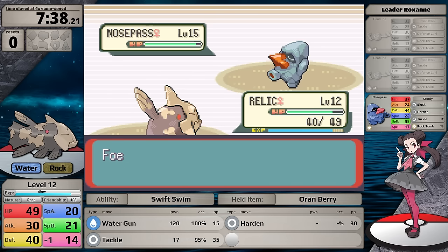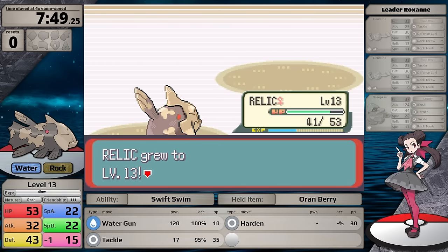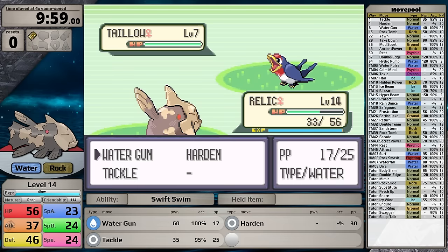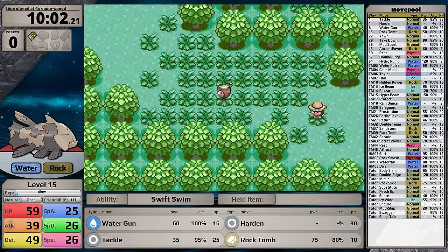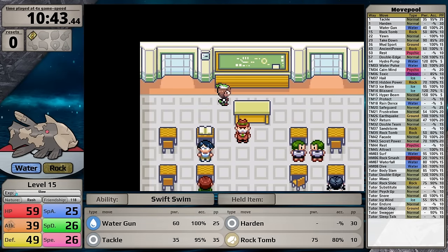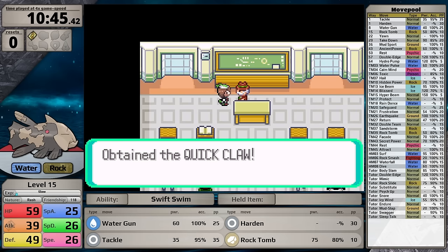After Nosepass lowers my speed with Rock Tomb, it stops using that move because the AI sees it as a speed-control move — now it just uses Block, Harden, and Tackle, of which two deal no damage and Tackle is resisted. Finishing off her Ace takes time but is straightforward. With victory, I gain a 10% boost to attack stats. When Relicanth reaches level 15, it learns Rock Tomb. Despite complaining about this move before, it's now my go-to despite the painful accuracy. My fish is slow, so I stop by the trainer school to get the Quick Claw.